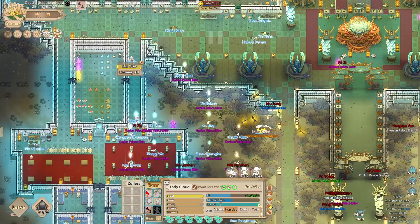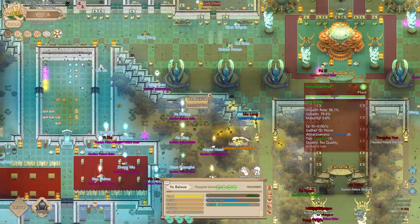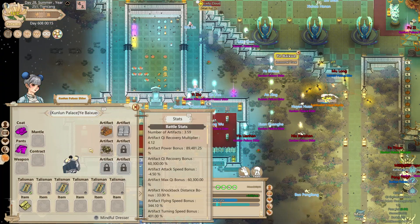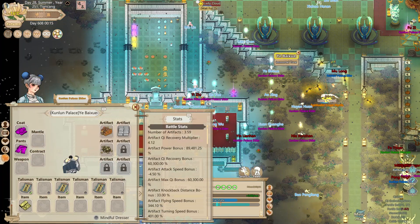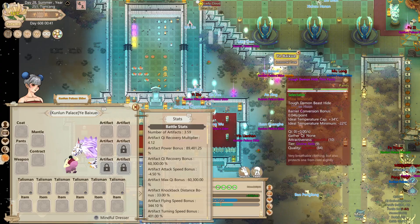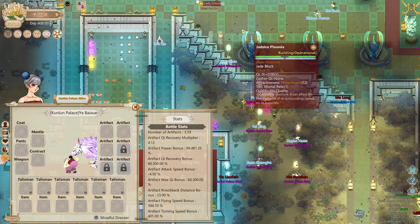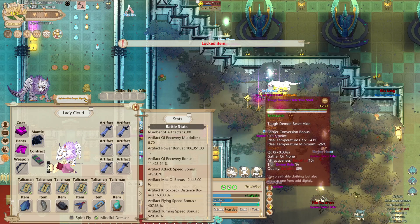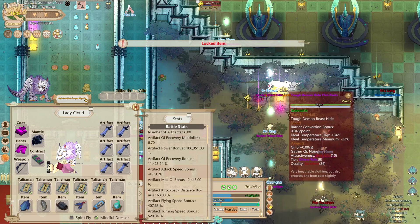This sect just surrendered, so now I have it under my control. Let's see if there's anything I want from them — they have tough demon-high thin clothing, so I'll go for that. It's the best clothing in the game, so why not? Everything else I can pretty much make myself, but attaining tough demon-high clothing is really hard.